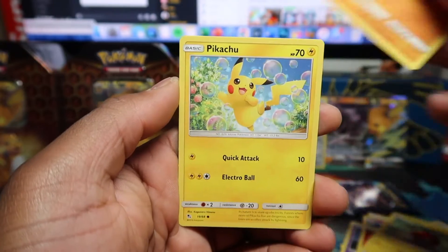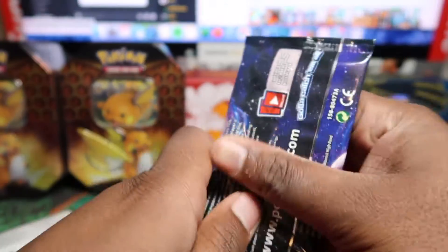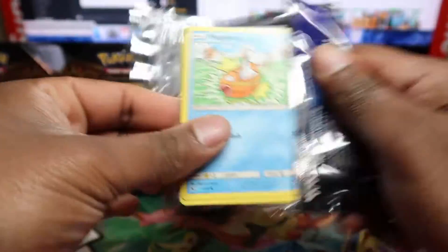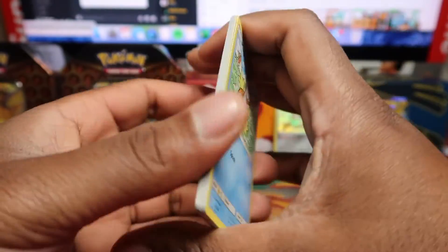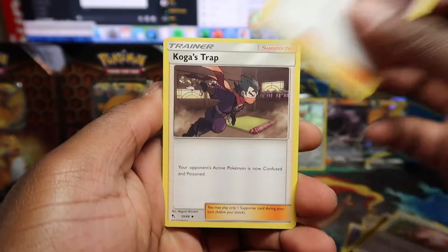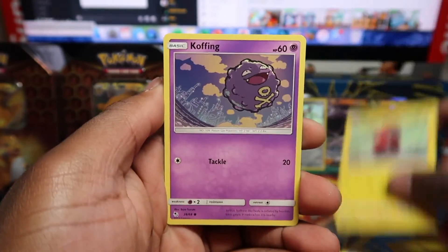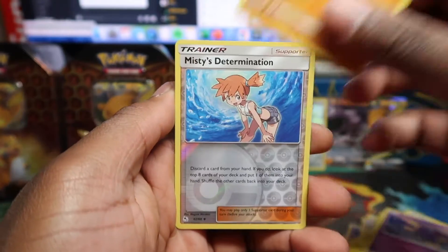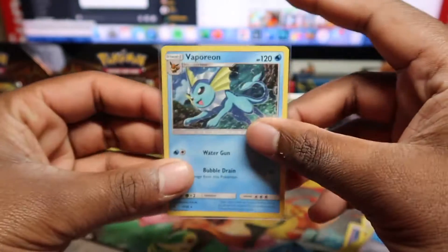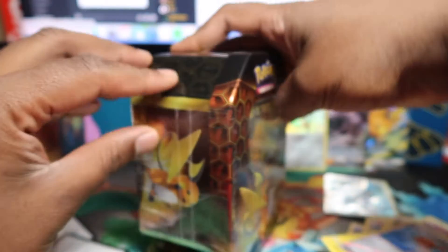From the first tin we got Voltorb, Geodude, Pikachu, Clefairy, City Gym, and Mew. Then in the next pack: Chansey, Giovanni's Exile, Koga's Trap, Magikarp, Pikachu, Voltorb, Koffing, Cubone, Misty's, Termination, Aim, Vaporeon, and a holo rare. Not the greatest tin but we do have around three hits including the holo rare, so not too bad. On to the next one.